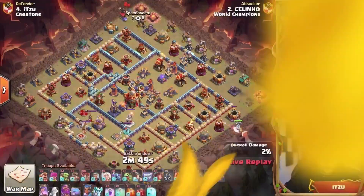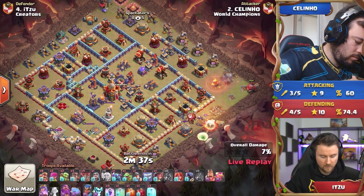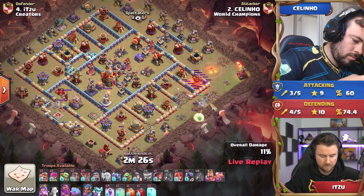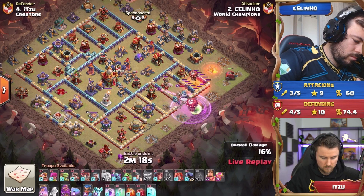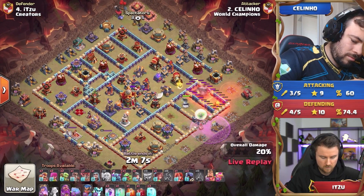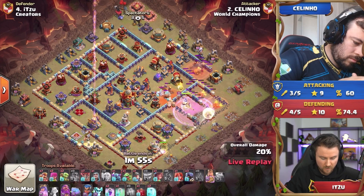Seleno is looking for revenge against Judo, who just tripled him. Seleno's got earthquake boots paired with this attack — a queen charge, 10 balloons, a root rider, and a couple of super barbarians. The queen charge starts on the right side with a flame flinger. There's a mortar and an expo, but Seleno has done well to ensure the queen can clear out both defenses threatening that flame flinger on the right. She's taking a lot of damage from those new multi-archer towers, so he rages her up and she gets through with absolutely no problem. He also has a PEKKA in the mix.